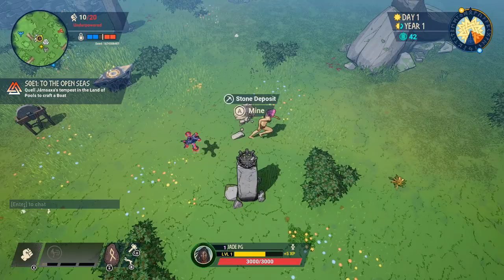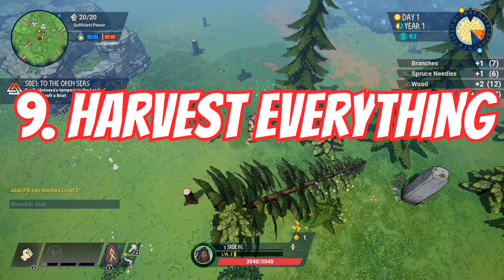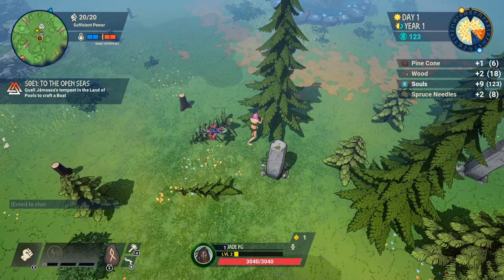Tribes has been out a while so I won't go through all the basics of gathering resources, but you get the idea. Chop down every bit of tree in sight and make sure you look out specifically for stone and iron.